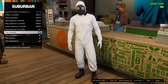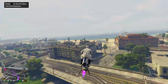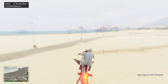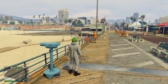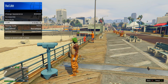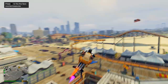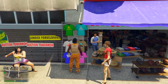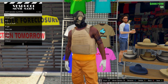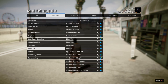Go down to outfits, heist coveralls, and equip any of the last four with a gas mask. Head to the telescope on the pier. Run by it, spam right on the D-pad, you should stand still. Open your interaction menu, equip the outfit you just saved, walk away, and the gas mask should merge on. Make sure you have it equipped and the gas mask merges, then go to the mask store. Save your outfit in slot number one, then open your pause menu, go to Online, Jobs, Play Job, Rockstar Created, missions, and start Titan of a Job.